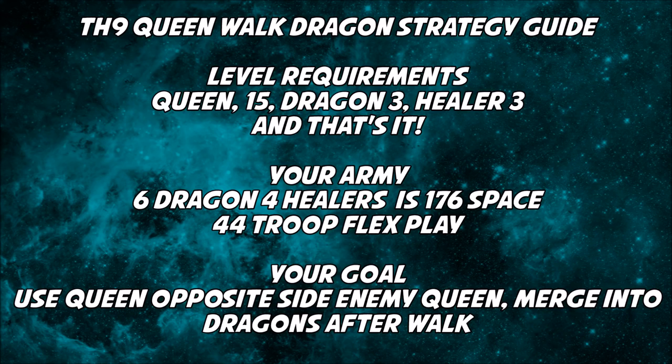Town Hall 9 queen walk dragon strategy guide — level requirements for the queen: some people say level 10, I prefer level 15, so 10 or 15 is a minimum. You're going to see it works fine with level 3 dragons, healers level 3, max being level 4. You don't need max lightning spell, max earthquake spell, or max poison — nothing else needs to be maxed.